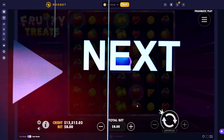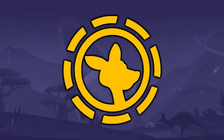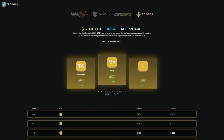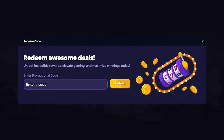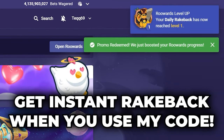Alright guys, really quick I gotta let y'all know how you can win a share of $5,000 every single week by being under my code on Ruebet. If you go over to Drewrewards.com, I have a website where I give away $5,000 every single week for the top wagers under my code. Keep track of your placement, make sure you're under code Drew on Ruebet. Thank you guys for watching the video — enjoy the rest of it.